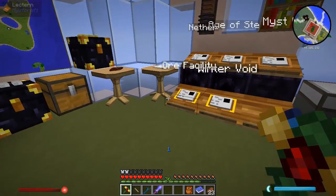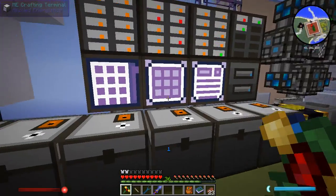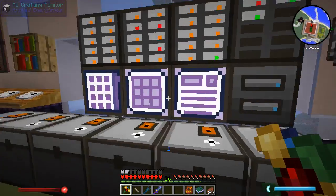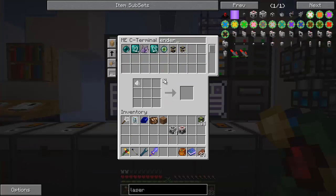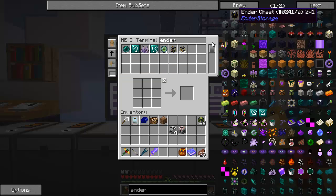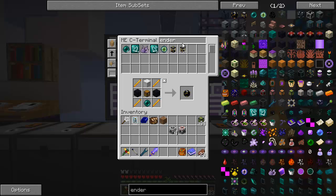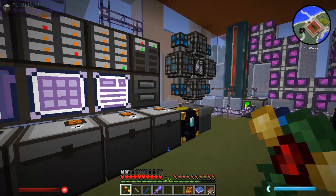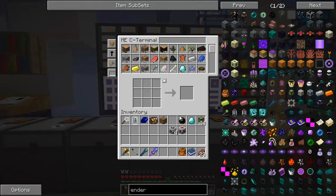Let's go over to the ore processing area. This is actually going to be really fast. I need to get another ender chest for my input chest, which is yellow yellow yellow with a diamond. That should be good. And that's just going to go into my ME system for now. Actually, I don't want it in my ME system — because I want to process it there.